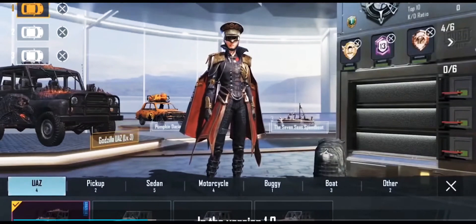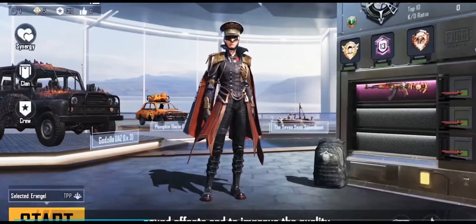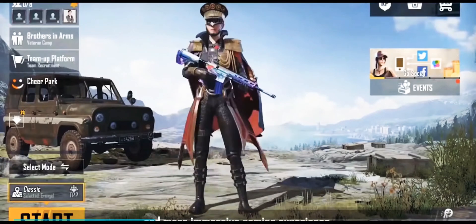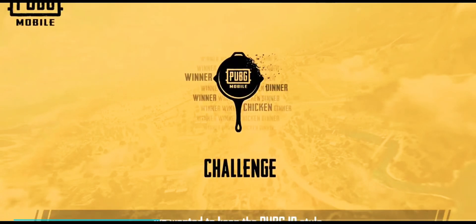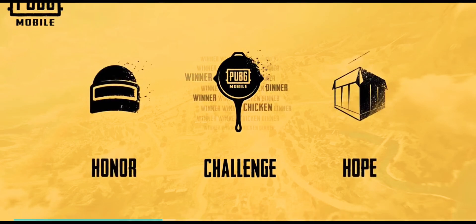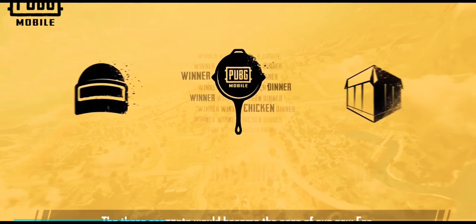In version 1.0, we focused on interactions, visuals, motions and sound effects to improve the quality, bringing players a new, more realistic and more immersive gaming experience. When we were designing, we wanted to keep the PUBG IP style and embody challenge, hope and honor. These three concepts would become the core of our new era.